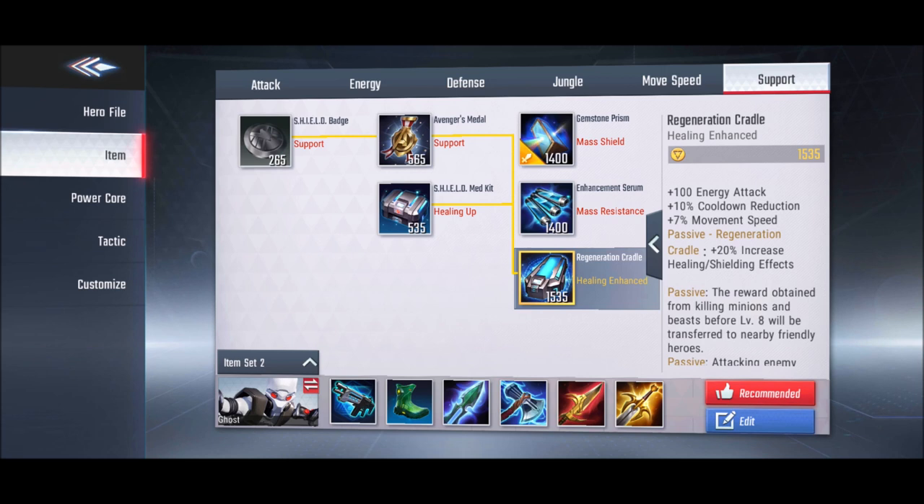Regeneration Cradle gives you 10% cooldown reduction and 7% movement speed. However, it is only helpful for heroes that provide healing abilities. Currently in the game, only Mantis and Cloak and Dagger provide healing as support heroes, so this item is best suited for those heroes specifically.